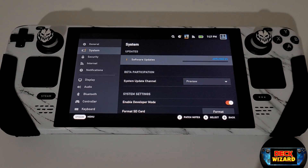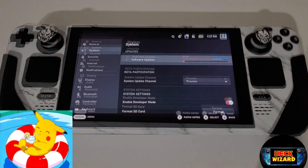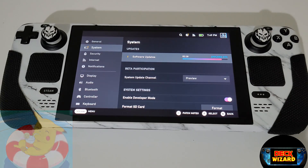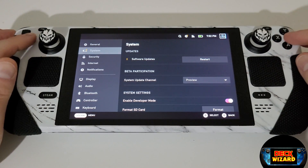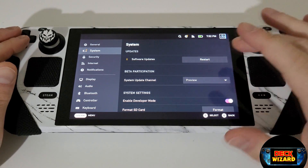SteamOS will now download the update, which can take a while depending on your network speed. So grab your favourite beverage and wait until this is finished. Once completed, the progress bar will change to a button prompting you to restart the Steam Deck. Go ahead and press restart.